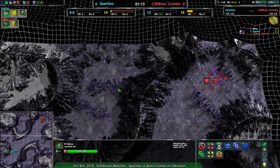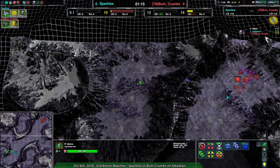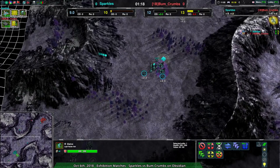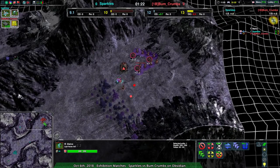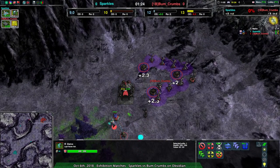Pumcrumbs going for a very quick expansion over into a little valley right off to the side of their base, while Sparkles went forward and is now building back. So Pumcrumbs is being a little bit sneaky actually.